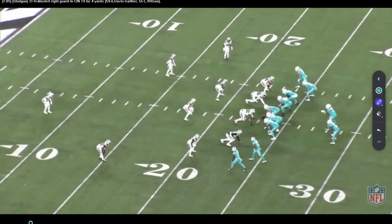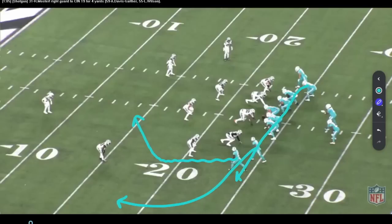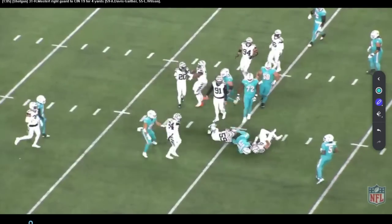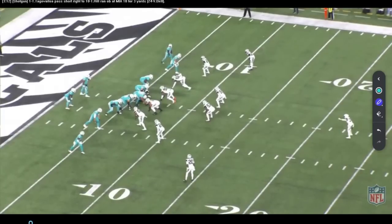Same basic formation, but Jalen Waddle doesn't motion. We've got the naked bootleg again — Tyreek Hill coming into the hole, the rail, a drag underneath, and the over — all tied in to the run. This time we're reading the defensive end again. We bluff him, he comes up the field, and now we just hand off in the run game. We cut back underneath him, getting a nice chunk gain — all off the same presentation and same formation. Mike McDaniel is doing a great job building things that give options against every coverage and keep the defense off balance.